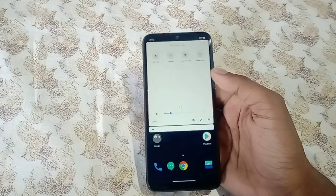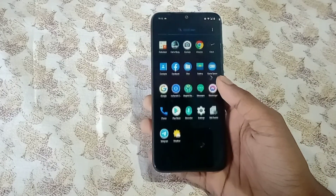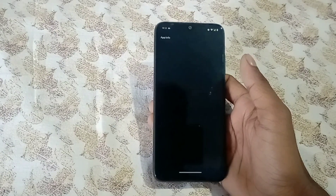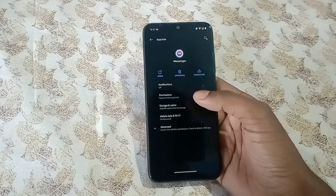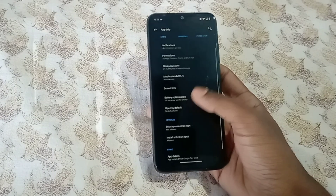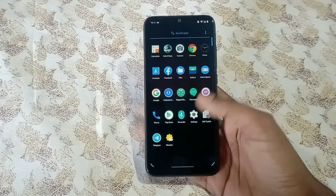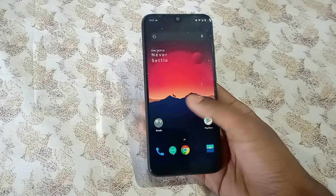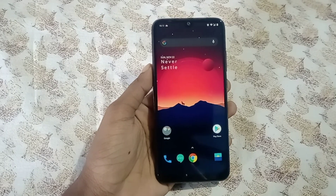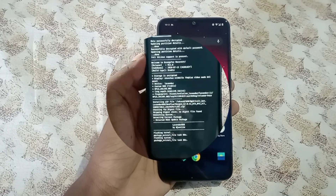One more thing: if any app fails to give you notifications after a while — for example, Telegram — just go to app info, go to battery optimization, and select 'Don't optimize.' Then it will show you notifications every time. That's pretty much it for my review — go ahead, install it, have fun, and I'll catch you guys in the next video. The installation process video is right around the corner, so check that out.